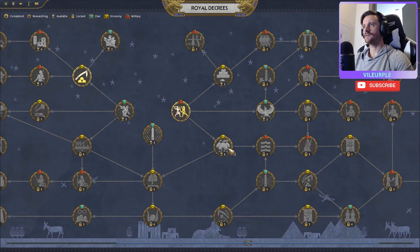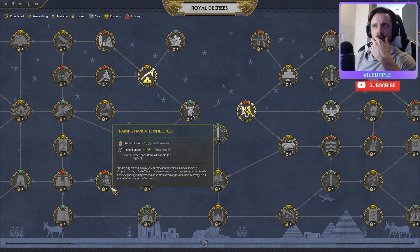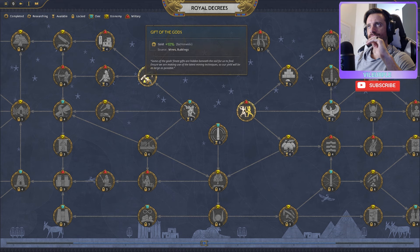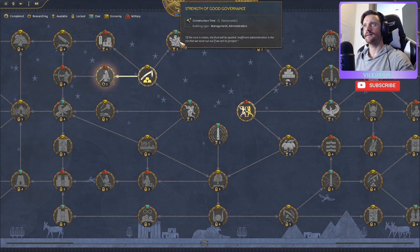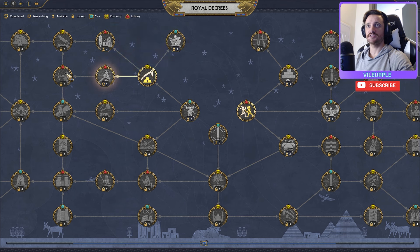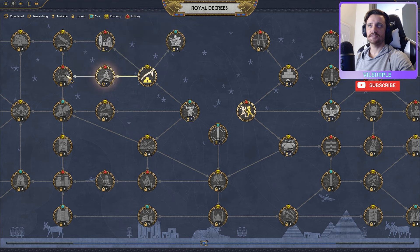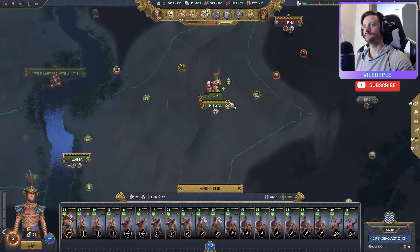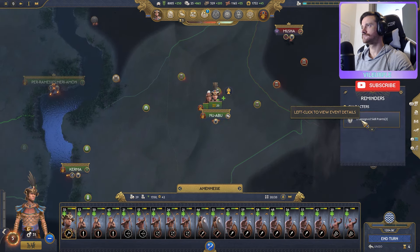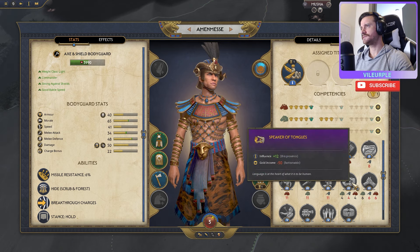The temple's good. Let's go into our decrees — the bronze ammunition research is going to be nice since we already start with this gold. Looking at construction time, and also range-lethality for experienced ranked missiles — I'm going to click on this and set it to auto-research until we get there, which is a neat tip.